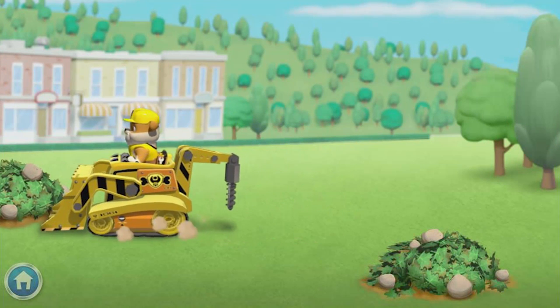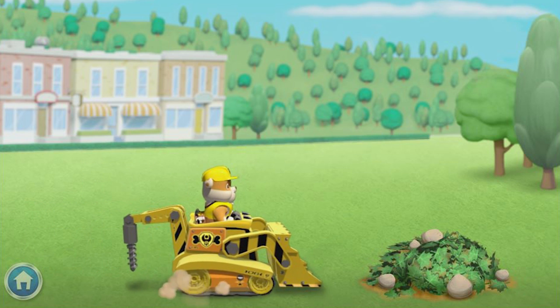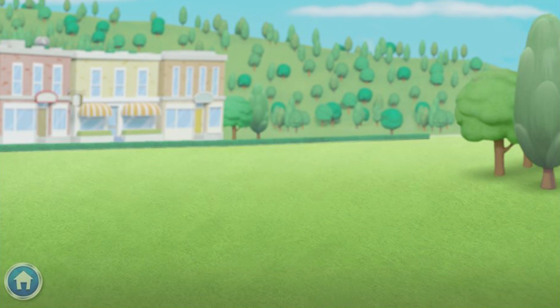To clear the area, click on my digger and drag it along the arrow. Great job! Now we go the other way to keep clear — all clear! Let's get building!